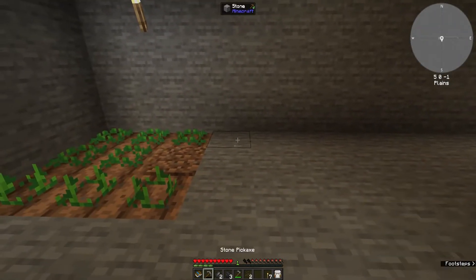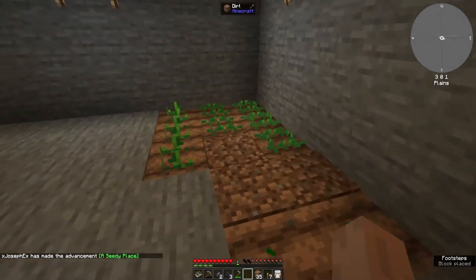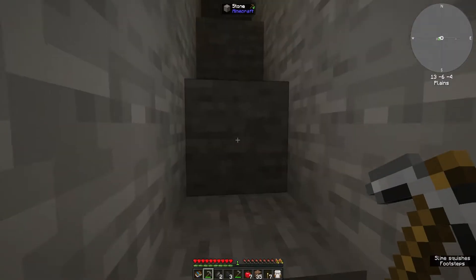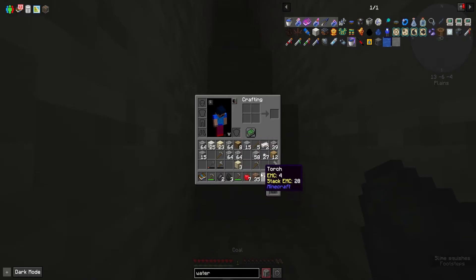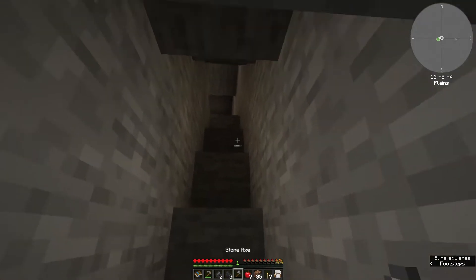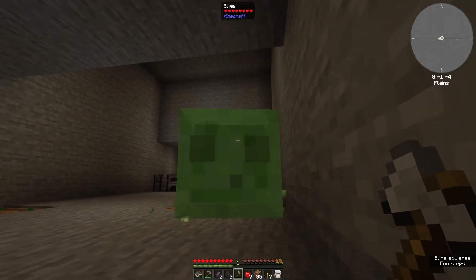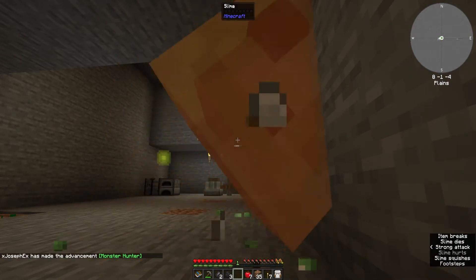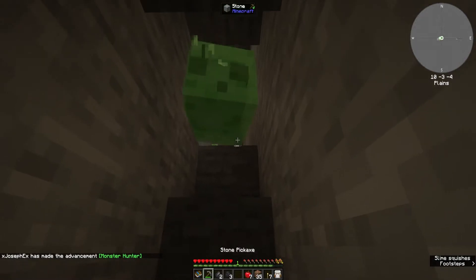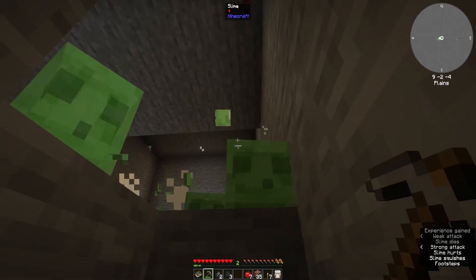We should probably put a melon too - melon would be a pretty good farm right now. We have melon, carrots and potatoes growing. We have a visitor - hopefully this is enough to kill the dude. We have slime! So we are in a slime chunk, which is awesome. Too bad I don't have any swords yet - let's just hit it with the pickaxe.